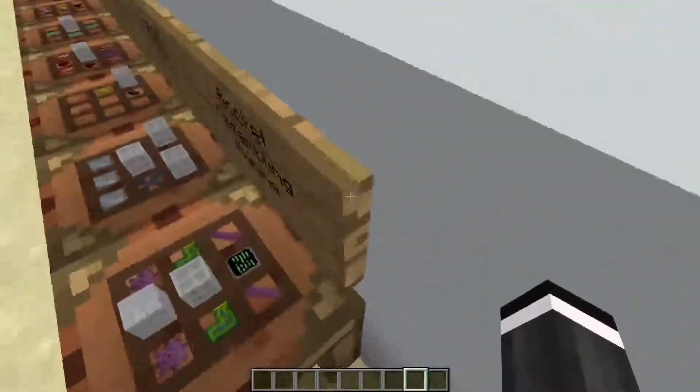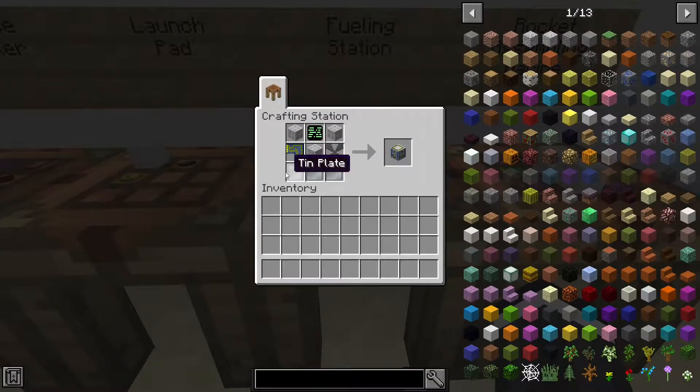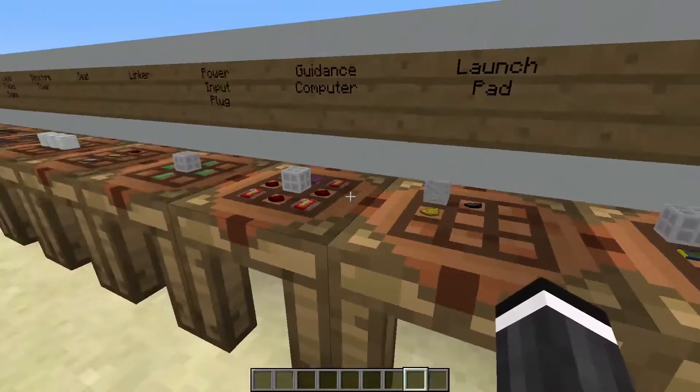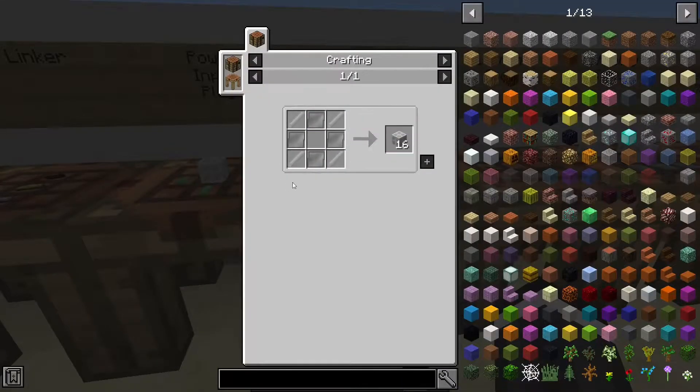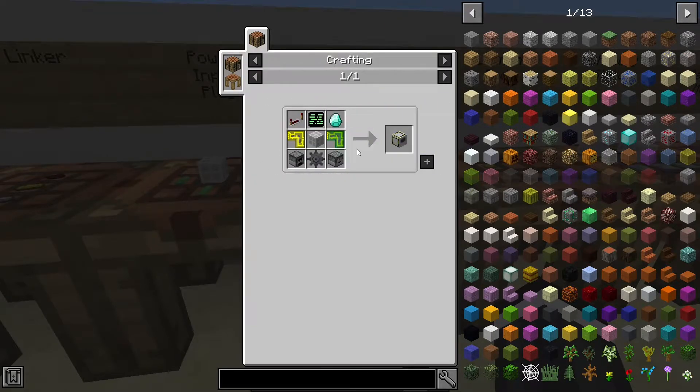Then you'll need a fueling station — you'll need a machine structure which is just iron, steel, a liquid IO circuit board, and a user interface. Launch pads: you'll need quite a few of these, I don't know the exact amount. A guidance computer is pretty easy — machine structure is iron and titanium, a tracking circuit, and a precision assembler.